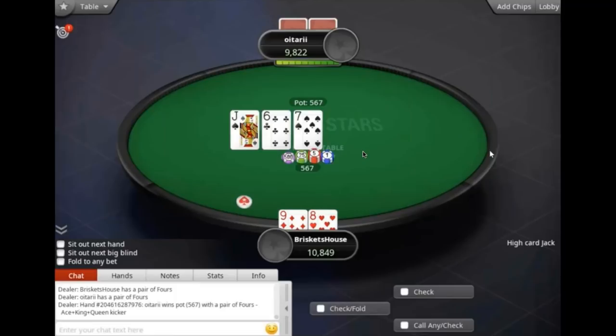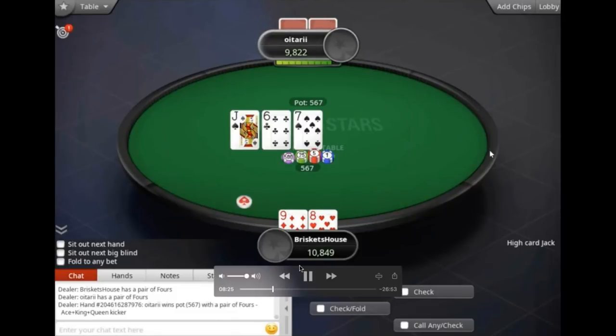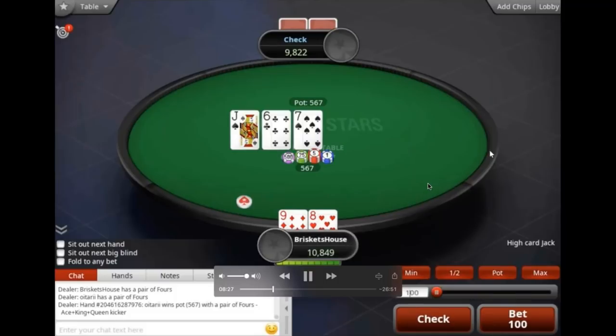Question: what is our large bet size going to be on the river? Two-thirds pot with some 4x. That was the 9-8 hand, I think. People can hear — good. Thank you for the questions — I'll learn how to do this a little better.